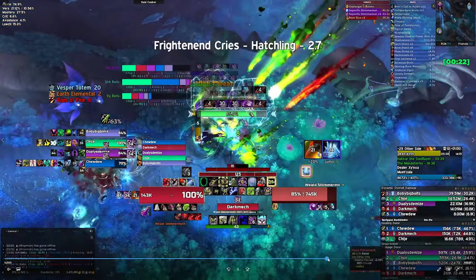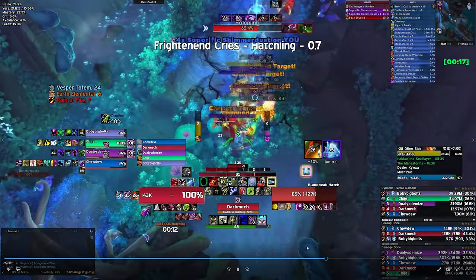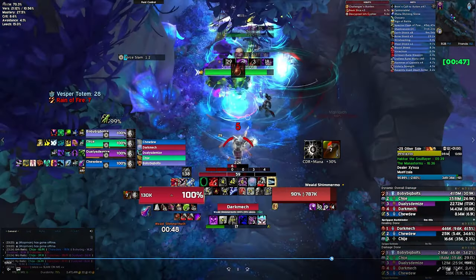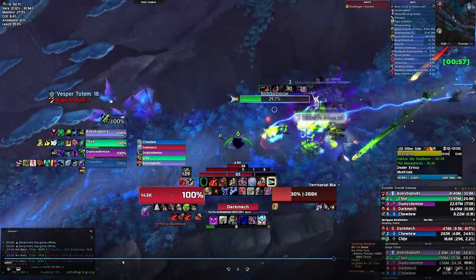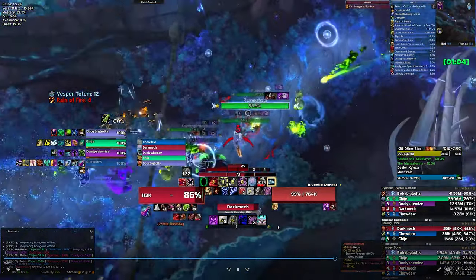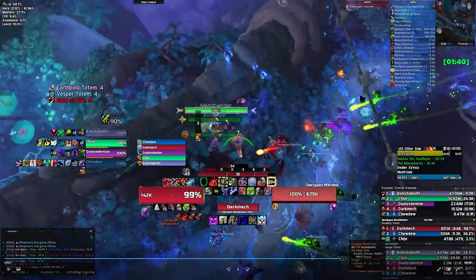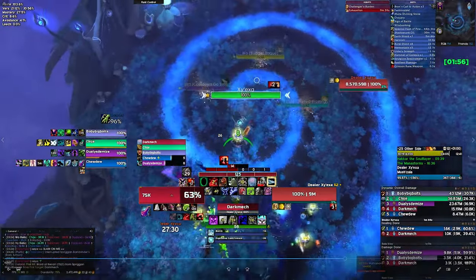We gather everything and start working our way down. We do get the hatchling — when you pull it, it'll do a frightened cry that pulls everything around it, even stuff in the water, so stun it and kill it quickly. There's a little nook at the bottom just off to the side. If I go stand in this hidey hole to my left, I grab three stealth spriggans and take those onto Dealer. Standing in there, three spriggans out, and then run them down onto Dealer and use another hero.